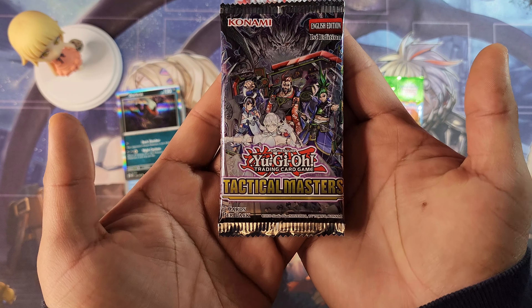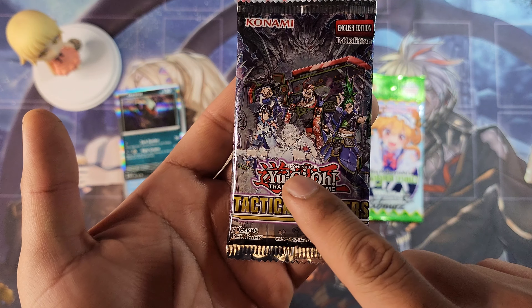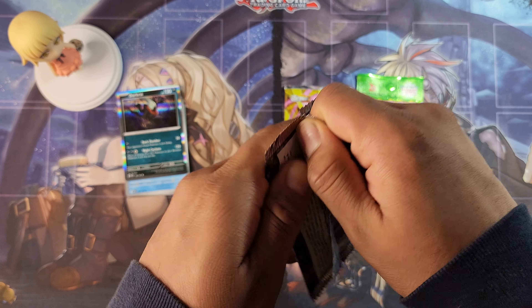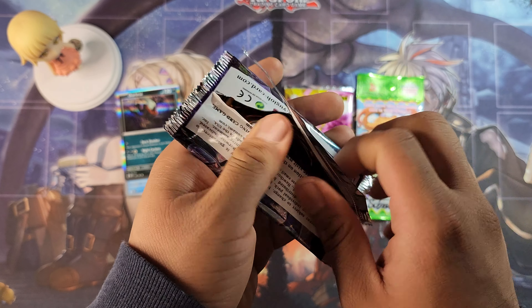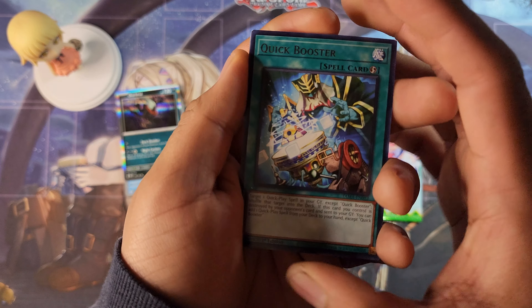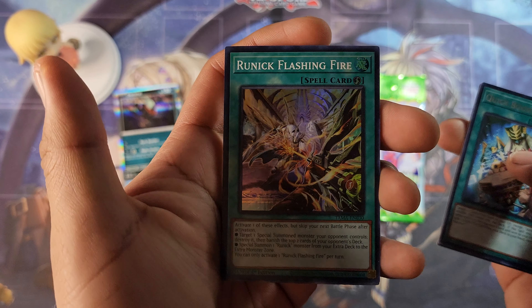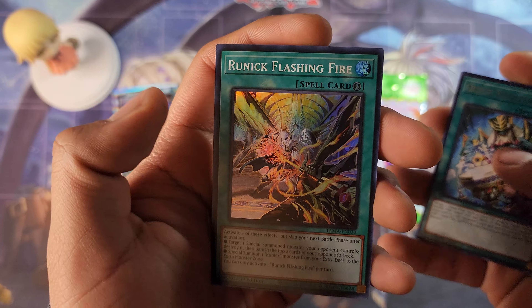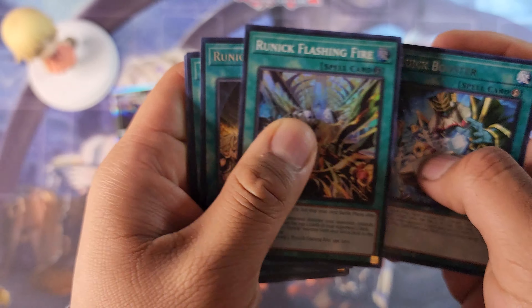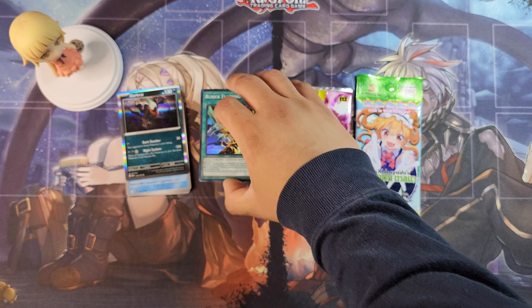Now let's go on to Yu-Gi-Oh. It's a little older pack — Tactical Masters. I have not been able to pull that beautiful waifu right there, so that's who I am aiming for. For those who are new to my channel, I am a waifu collector. I love collecting my waifu cards. Let's see if we can get anything from Yu-Gi-Oh. We got Runic Flashing Fire — pretty nice card, beautiful artwork. Looks like we did not get a beautiful waifu this time from Yu-Gi-Oh.